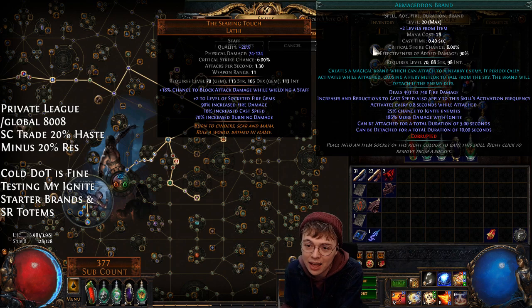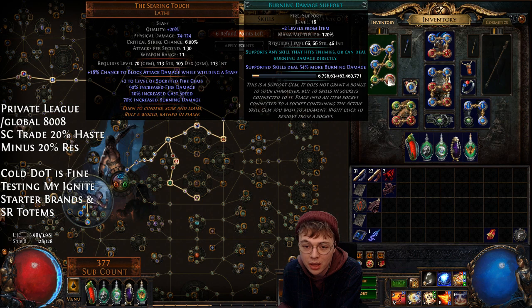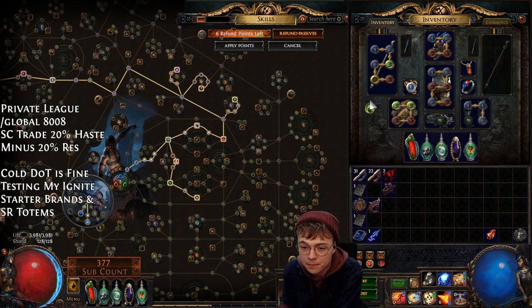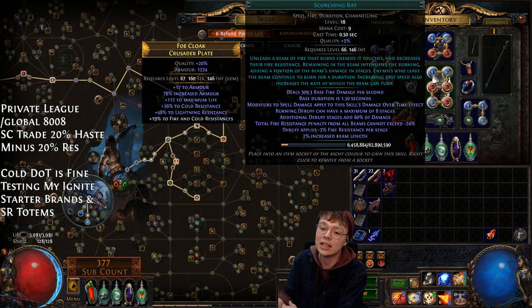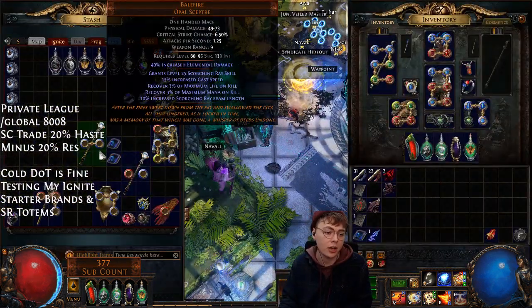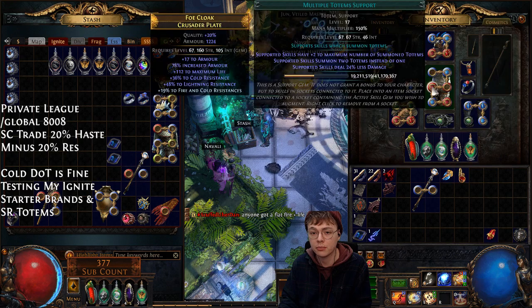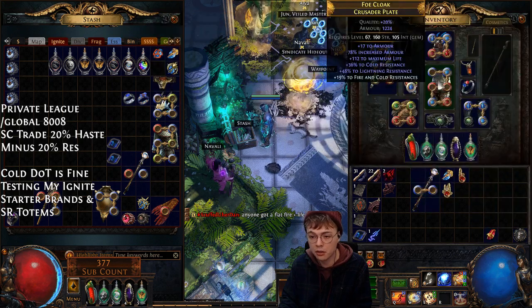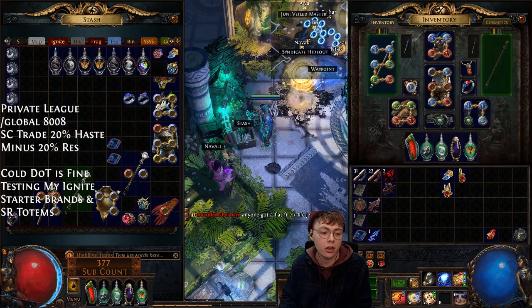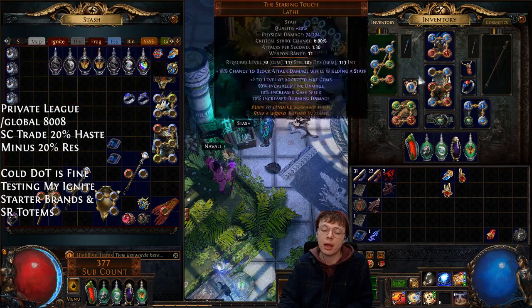My links: I have Armageddon Brand, Ignite Proliferation, Deadly Ailments, Combustion, Swift Affliction, Burning Damage. If I were to drop a link, I would drop Swift Affliction — that would be my five-link. For the Scorching Ray, which isn't strictly needed, you could also use a Bale Fire — I would recommend Bale Fire plus a good shield. That would be Scorching Ray, Spell Totem, Multi Totem. The math works out pretty close between a six-link and a Bale Fire — basically the same.